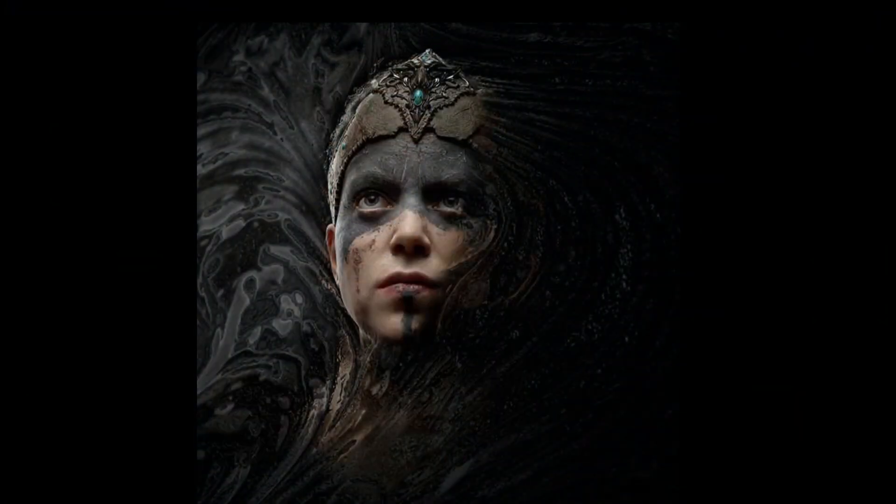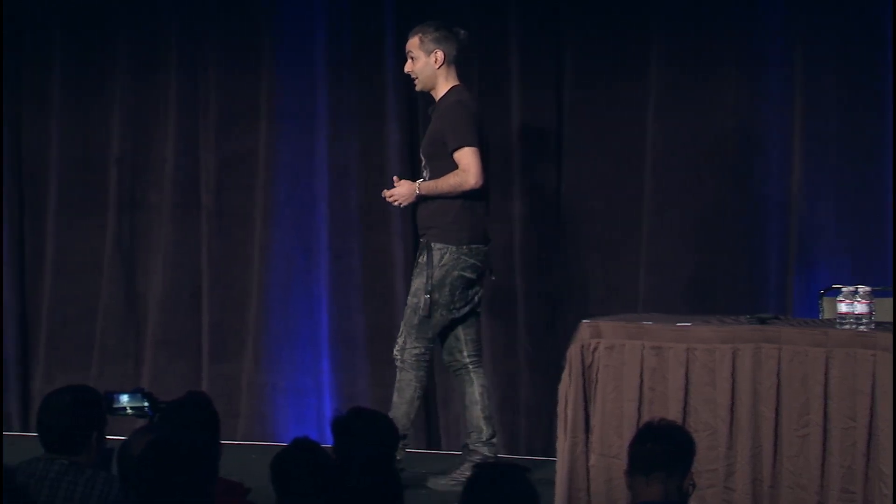So the Hellblade team is a pretty small team — we're 16 people. But Ninja Theory has always been about characters, and we wanted to push our character for Hellblade, Senua, as far as we ever have, or as far as we could, really. And so we teamed up with our good friends at Epic, and 3Lateral, who have amazing face scanning and face rigging technology, but also Cubic Motion, who have an amazing facial solving solution. The reason we're pushing for believability is because we are tackling some difficult themes in the game. Senua is a Celtic warrior on a vision quest into the Viking heartland, but she's struggling with severe psychosis and trauma. It's very important for us to represent the physical, mental, and emotional trials of her journey as believably as possible.